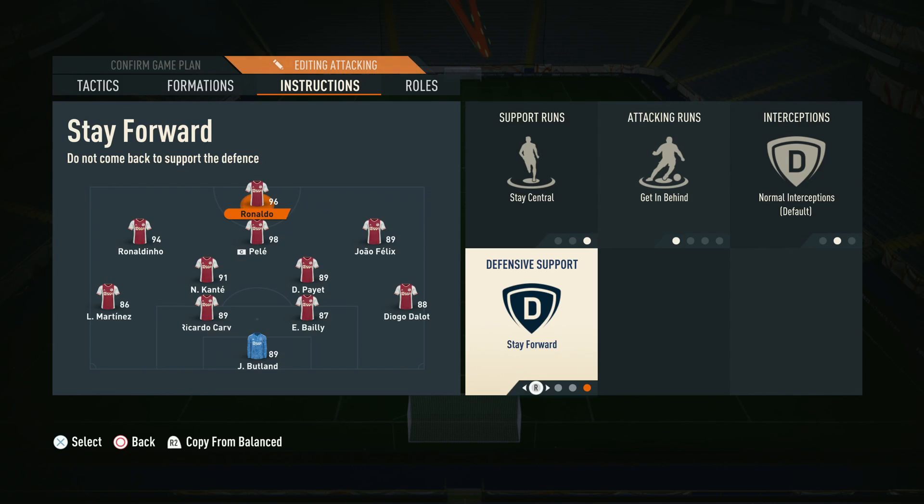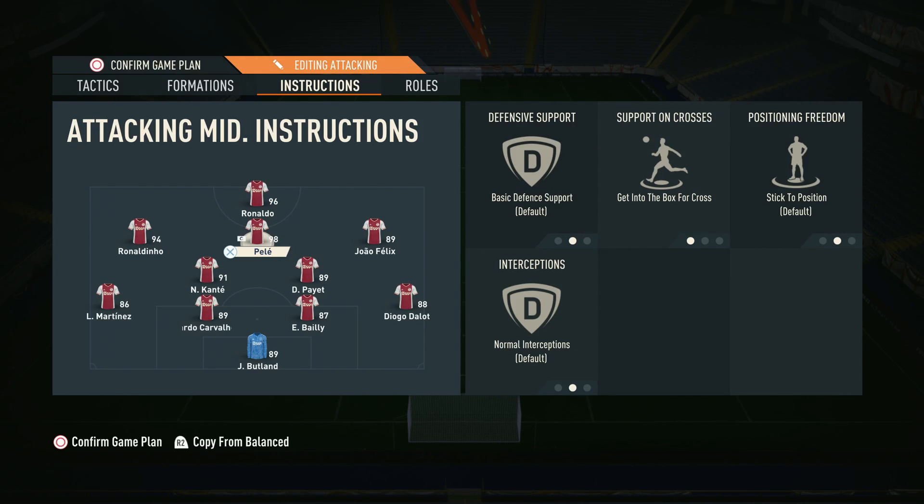We don't personally recommend stay forwards for the front four because having them stay forward while the two DMs and back four are on balance creates a big split, leaving you playing massive long balls and 25-yard passes just to connect the midfield to the front. For the central CAM, he just needs to get into the box and stick to position — supporting the striker with extra runs in behind. Cutbacks score a lot in this formation, so your CAM is really important. Your best player should play in the CAM position as he scores goals, creates chances, and links midfield with attack.